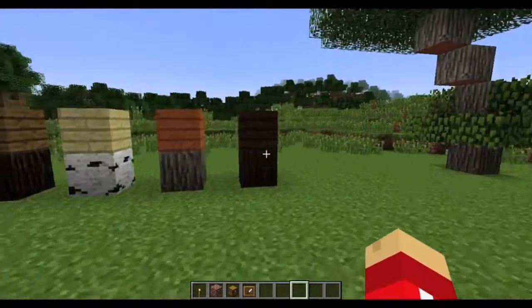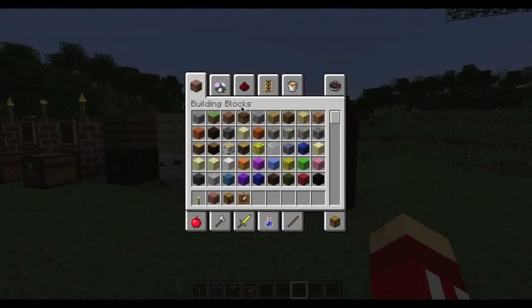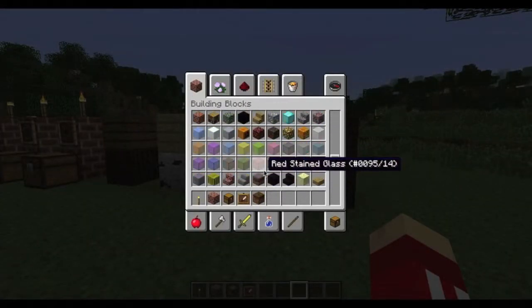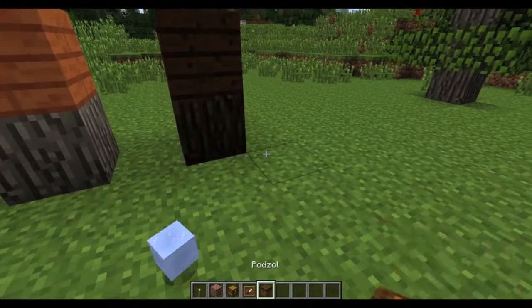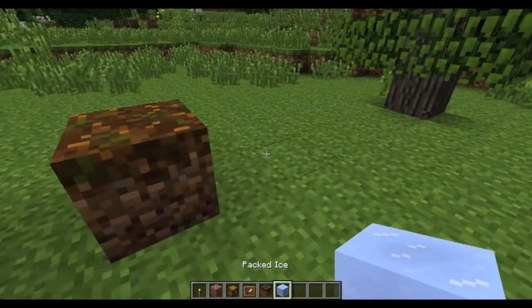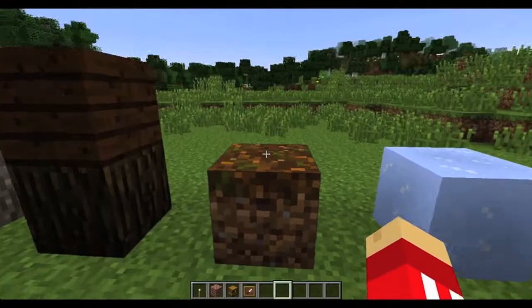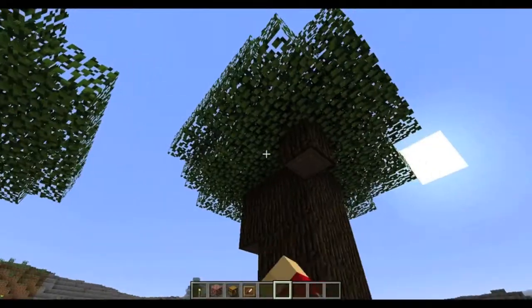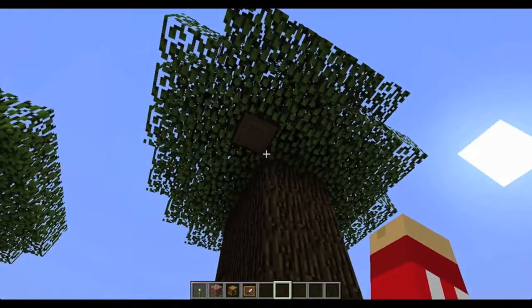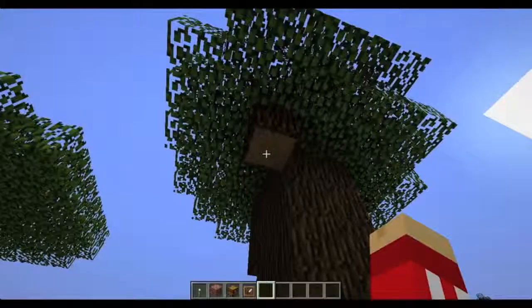First off, the new wood. There have been a lot of new biomes that everyone knows. There's been new dirt added as well, new ice added, but some of the main ones are the packed ice right here and the podzol. This is dark oak wood, and it's found in the roofed forest and dark oak forests.